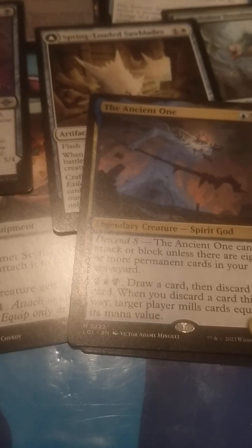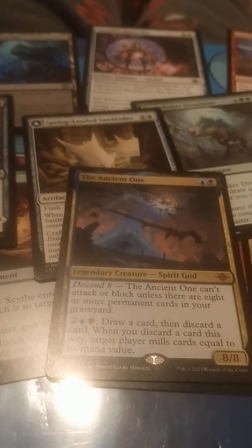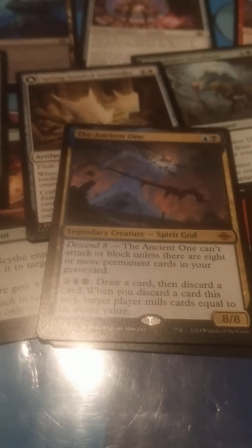The last card is the mythic: The Ancient One, which seems like something from D&D. It's a spirit god — I don't know where else it was a god. It can't attack or block unless you've descended eight times. It has an ability for four mana where you draw a card and then it's a scouting effect, and you can target a player to mill equal to the mana value. It's an 8/8. I had this in my pre-release — I think it got killed too fast, or maybe I did get it out but didn't do that well with it. I didn't get much black. I thought it was a sick card but the blue was... maybe I was mainly black and splashed the blue.